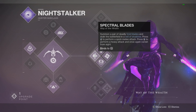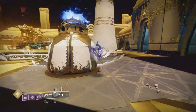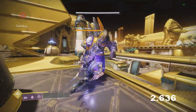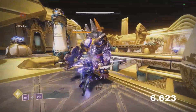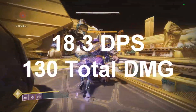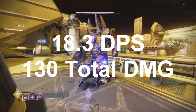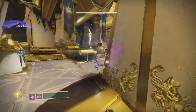Moving on to Hunter, starting with the new Nightstalker super Spectral Blades — the void version of Arc Blade from Destiny 1. Using light attacks only, which are really fast rapid hits, this one actually surprised me. It hits really fast and stuns the enemy. In total I did roughly 130 total damage, which was 18.3 damage per second — a really high DPS for a roaming super.